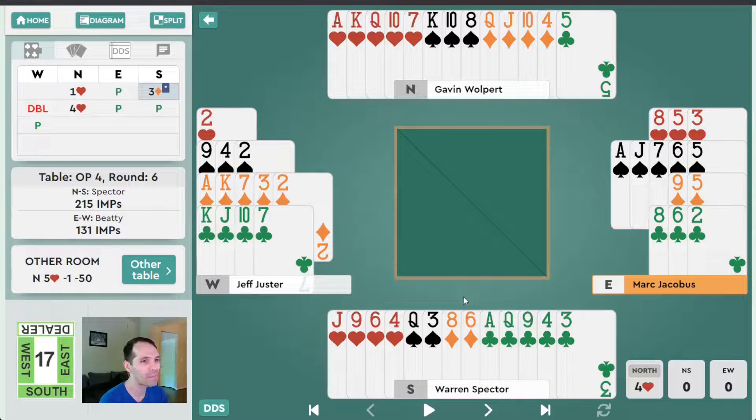West doubles the three diamond bid. Over a limit raise, normally a double in this kind of auction is lead-directing, asking for a diamond lead — and that's exactly what West wants on this deal. North, opposite a limit raise, of course bids game: four hearts. He has a little bit extra, and there's just not enough in his hand where slam is going to be a sensible contract.